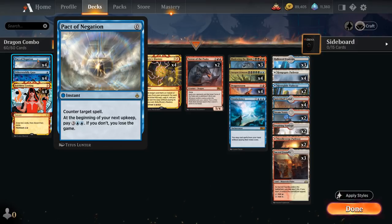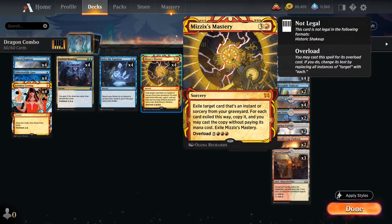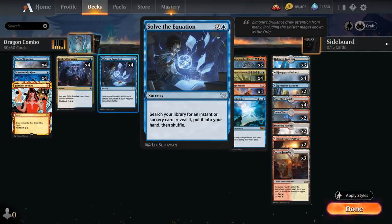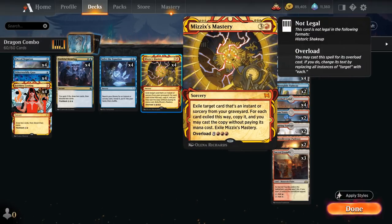Pact of Negation is a zero-mana instant that counters target spell — which seems incredibly overpowered until you read the fine print. Under normal circumstances we wouldn't be able to play Pact until we have at least five lands so we can pay for it, but because our combo lets us win the game on the spot, we can fire off a Pact of Negation on turn four to protect our Mizzix's Mastery and force through our combo without worrying about paying for it. We can even cast multiple copies of Pact in the same turn, so if the control opponent lets Solve the Equation resolve and we already have a Pact or Mastery in hand, we can usually win on turn four.